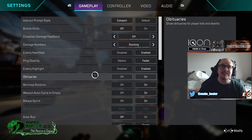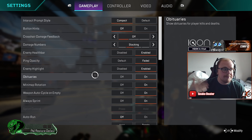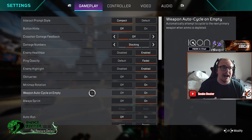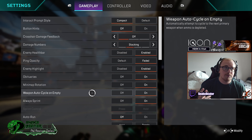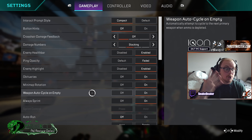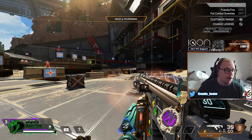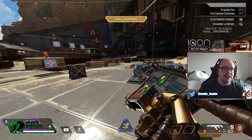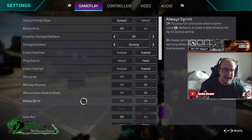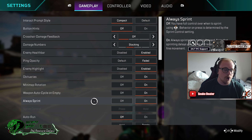Obituaries — definitely have this enabled, it shows you kills in the kill feed. Next up, mini map rotations — I have this on, it means when you move left or right the mini map moves with you. Auto weapon cycle on empty — 100% have this on. It means if you have no ammo left, you'll automatically switch to another gun. It won't switch when the clip's empty if you still have bullets — it will auto reload. Always sprint — I have this on, just push your left analog stick forward and you keep sprinting.